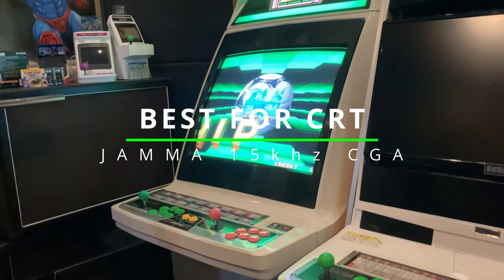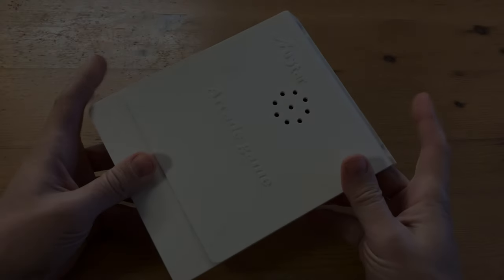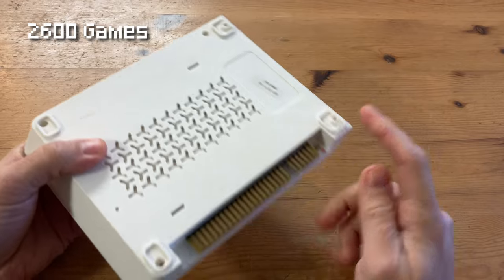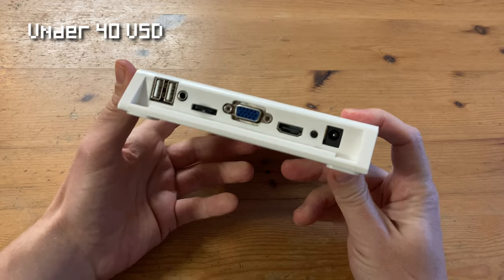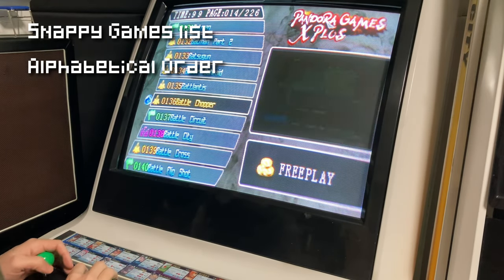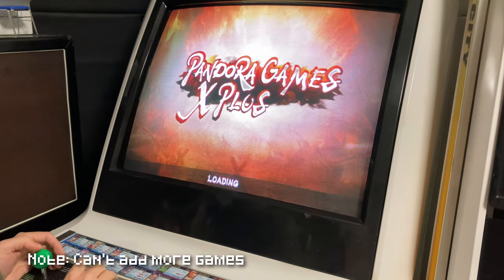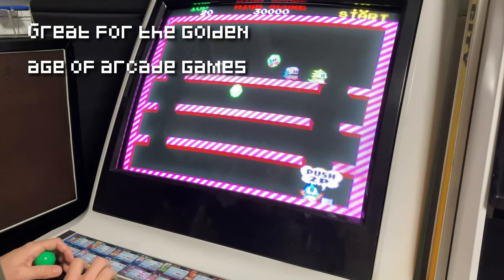First, check out Pandora boxes suitable for a Jammer arcade with a 15 kilohertz CGA monitor. If you want one to play old arcade games with a great looking video output, you can't go wrong with the Pandora X Games. This one has 2600 titles on it, and it can be easily inserted into a candy cab. We get it delivered for under $40, and it has a similar chipset to the Pandora 9H. The very snappy games list is in alphabetical order, mostly comprising of arcade titles, and is an excellent choice for older arcade games up to and including Neo Geo.